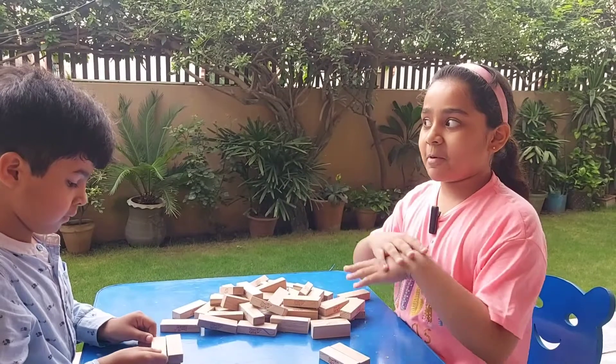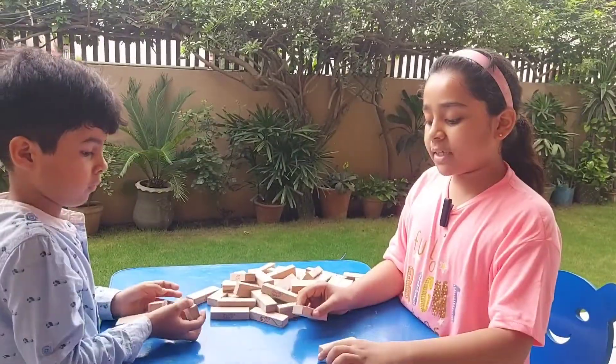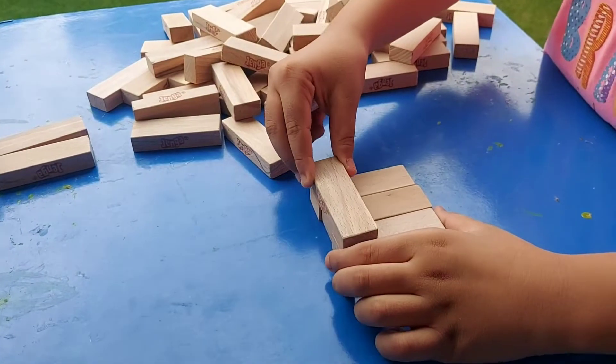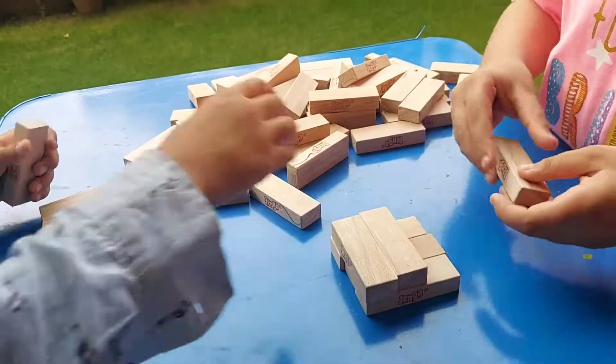If I can remove a block from the tower, then we have to put it back on top. So let's start and make a tower. First, we place three blocks in straight lines.